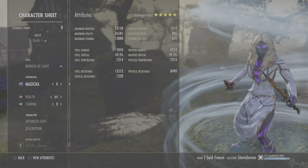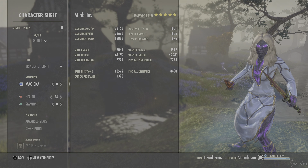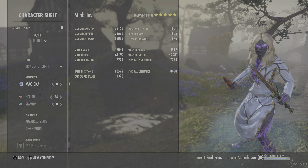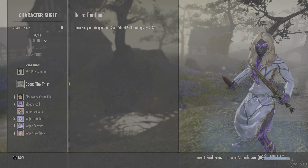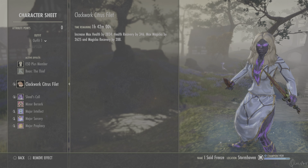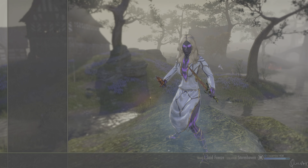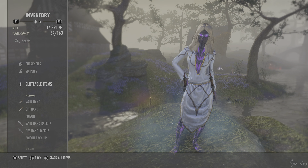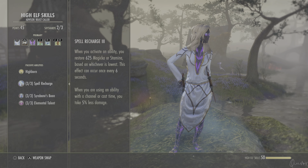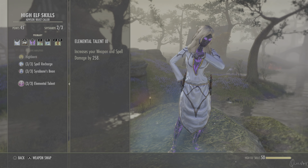We have 49.3k spell crit and 7.2k spell penetration. With the potion on you can see 6000 spell damage and 61.2% spell crit, with 1.6k magicka recovery, and this is still not completely buffed up. The Mundus Stone is the Thief to get crit, and the food is Clockwork City food — it is a bit expensive but affordable. The potion we use is the spell damage potion, not heroism. The race is High Elf — you get magicka, stamina sustain, a little bit of max magicka at 2k, and weapon and spell damage by 258.